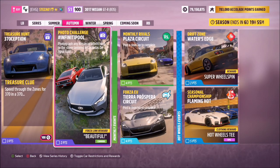Hello and welcome back to the channel. This week's photo challenge guide is called Infinity Pool, and it wants you to photograph any Nissan or Infiniti next to the stone lanterns in Cascadas de Iguala Azul.